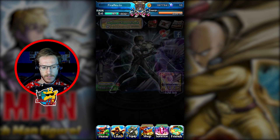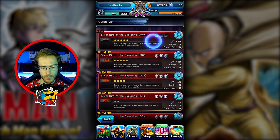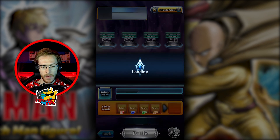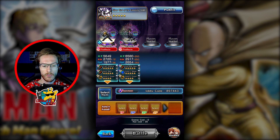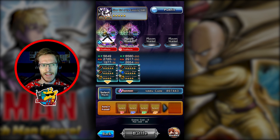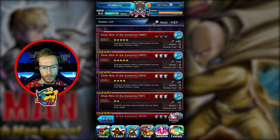Let's jump in and do some missions. For enhancement materials I've got 30 keys so I can do the big one. I want to do it on multiplayer because I don't want to risk losing with 30 keys. Sometimes people join with luck, but they might not while I'm recording. These players are very underpowered so it wouldn't be ideal — I'll back out and do it on my own since it's only a four-star mission.